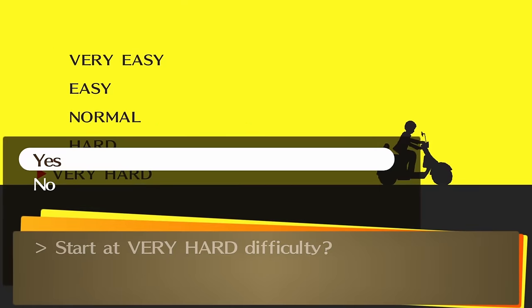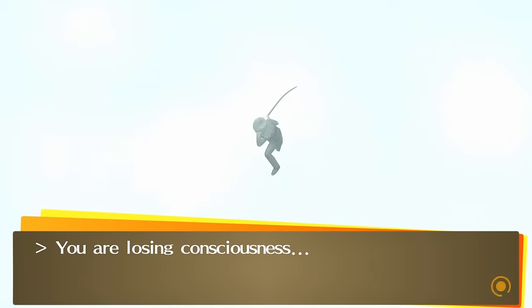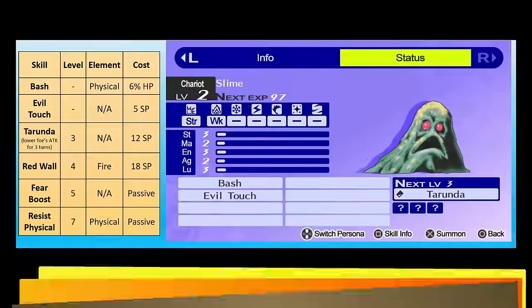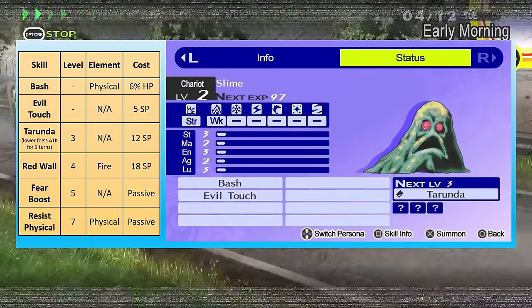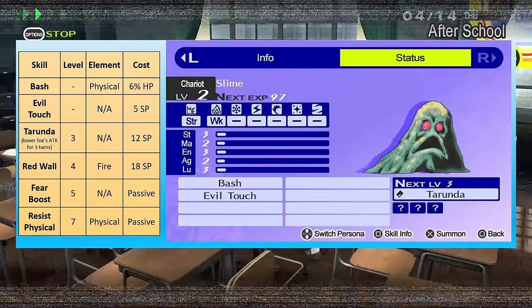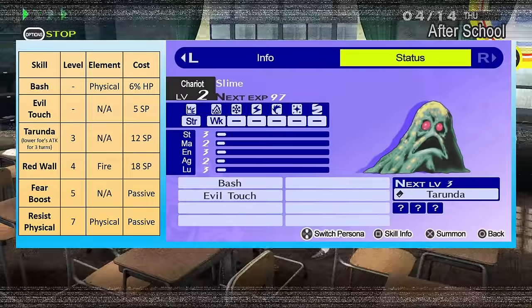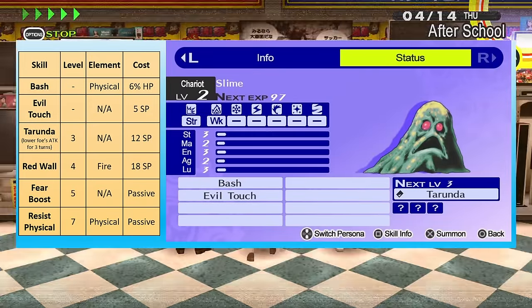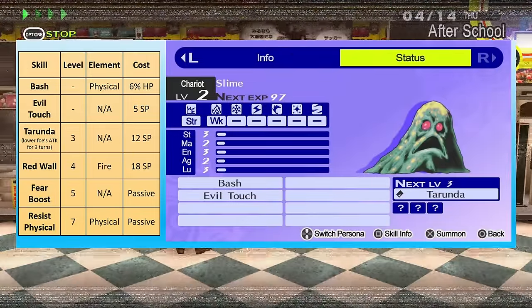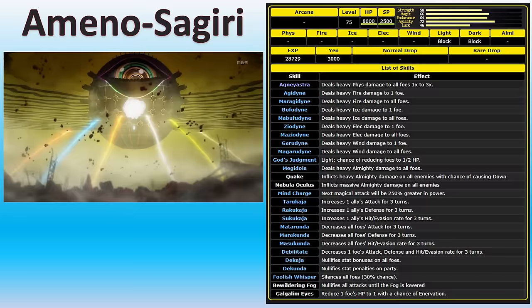To get into the slimy spirit, we name ourselves Flub Burr. While we speed through the intro cutscenes, let's look at the Persona that's hopefully going to carry us to victory. Slime is a weak level 2 Persona with terrible stats, even worse moves, and a weakness to fire — which is a very common element in this game. Slime's whole gimmick revolves around trying to inflict fear upon enemies, a status ailment which can cause them to miss turns or even flee from battle, but it won't work against bosses.